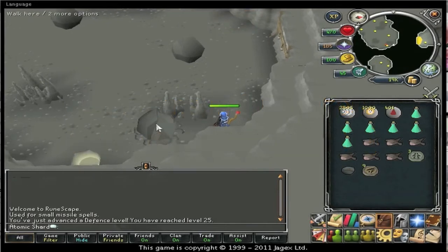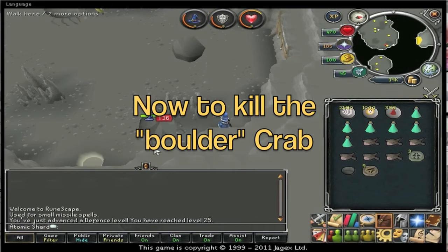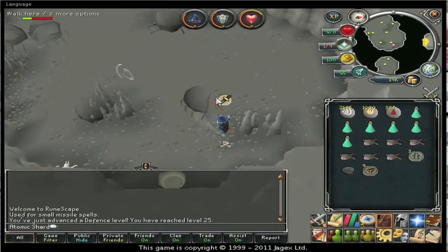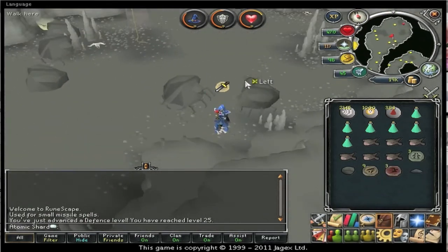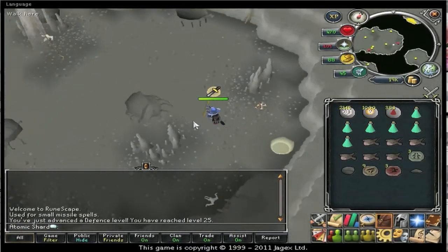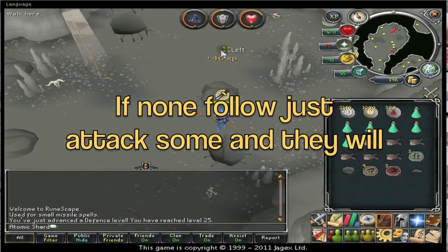Then you want to kill the boulder crab and repeat the whole process again - kill him and lure more crabs back in. You've got to be quick once you've killed the boulder crab. If some crabs aren't following you, just attack as many as you want and they'll follow. Because it's a multi-combat area it doesn't matter if one's attacking you - you can go and attack a different one.